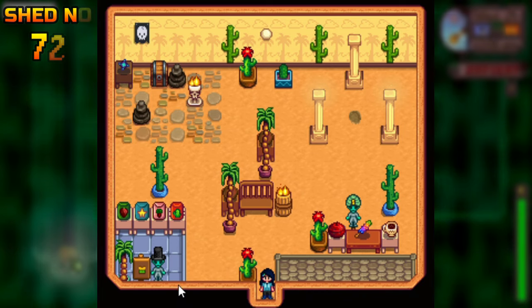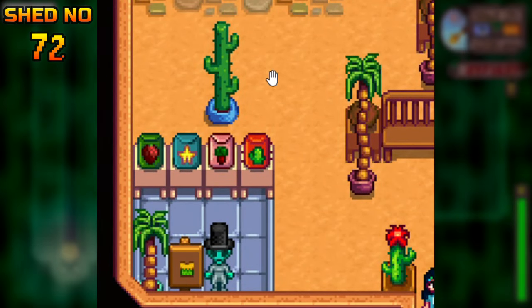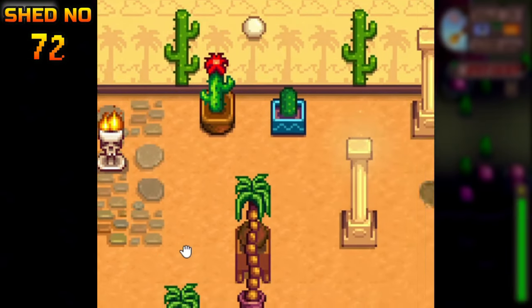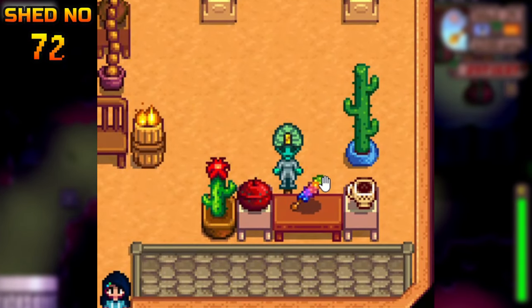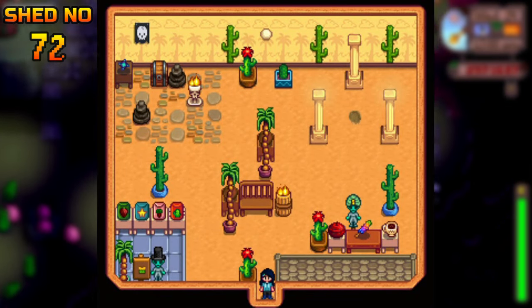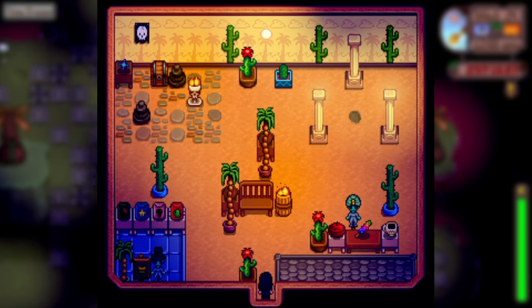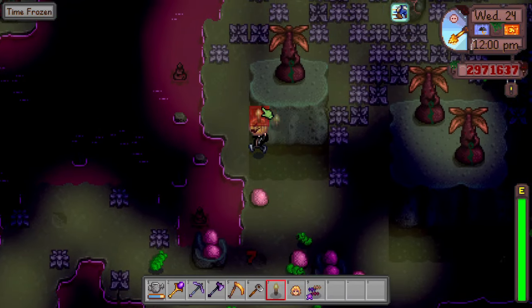We have the mini desert recreation — I did a mini Ginger Island recreation in the previous video, so today I did a desert one. Let's break it down: this is Sandy's shop, the Oasis, with the bouncer as well. This is a hint towards the Skull Cavern with sweet iridium. These are the three pillars from where you get the Galaxy Sword. That's the desert trader, some cactus fruits, and palm trees. I also added an end table with a coconut behind the palm tree so it looks like coconuts are growing on them.